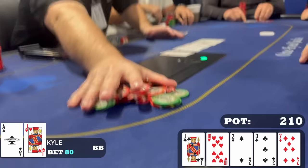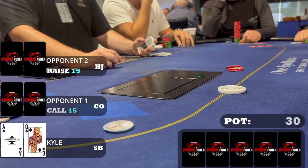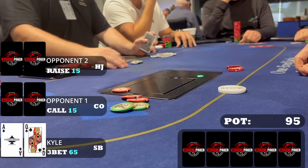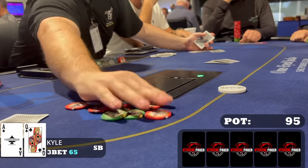After that, a middle position player raises to fifteen dollars, the cutoff calls, and I'm in the small blind with ace-queen of spades. This one is definitely a three-bet — I settle on a sizing of sixty-five dollars to play a bigger hand with a premium even out of position. Both players fold and we pick up over thirty dollars of dead money.